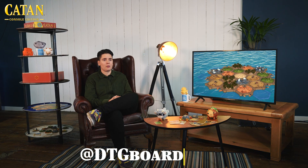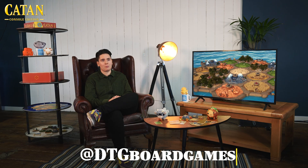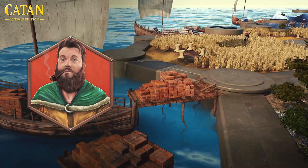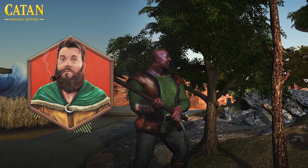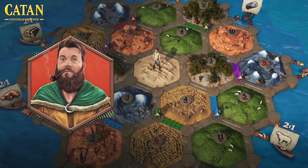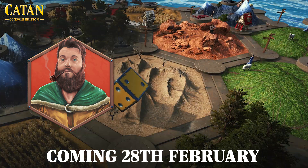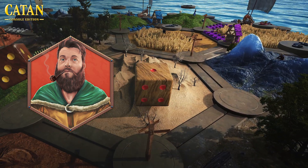As the name suggests, it's going to be coming to consoles — both PlayStation and Xbox. Make sure you stay up to date with our social channels so you won't miss out on any key information. Catan Console Edition will be available to play everywhere on PlayStation and Xbox consoles on February 28th, and you'll be able to pre-order from February 3rd.